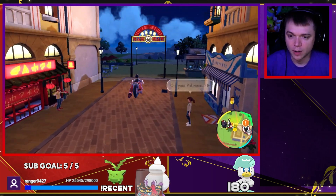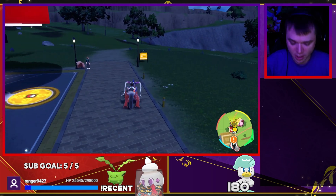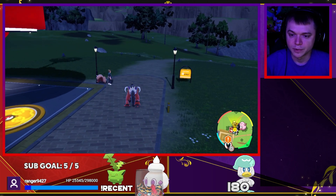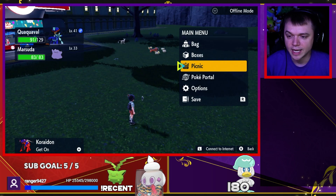Now we're going to go back to the area where we can set up our picnic. If you press right on the D-pad, you can see you have 29 minutes left on the boost. So you have 29 minutes to get all the eggs you can and hatch them. Let's go ahead and set up our picnic.